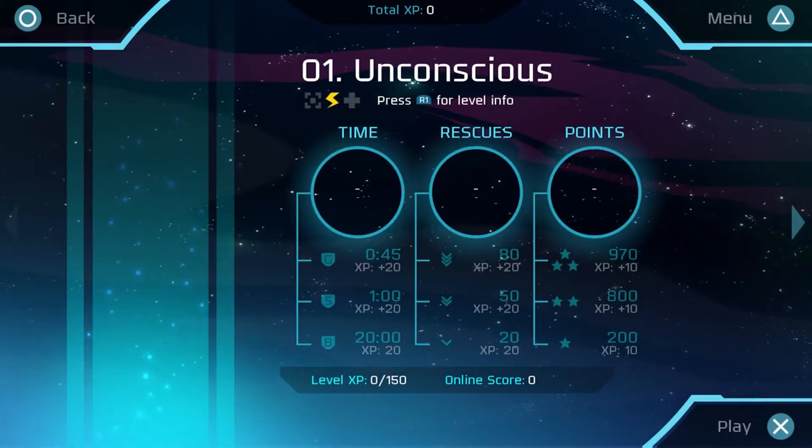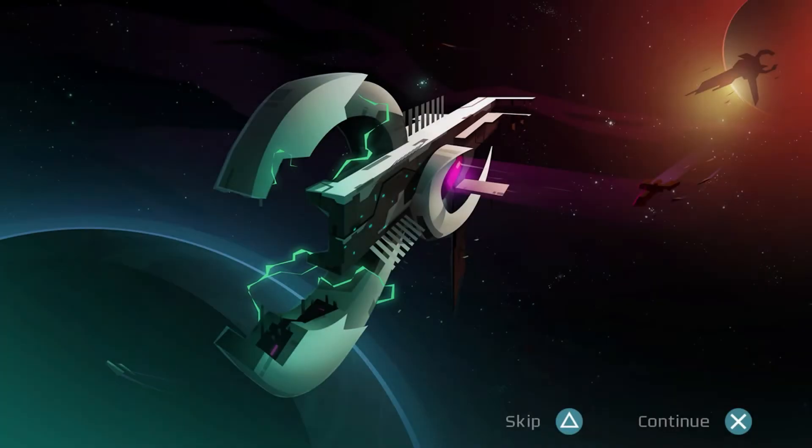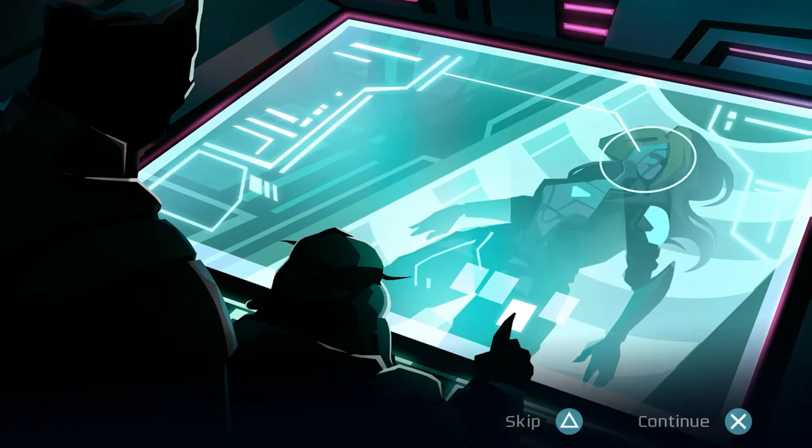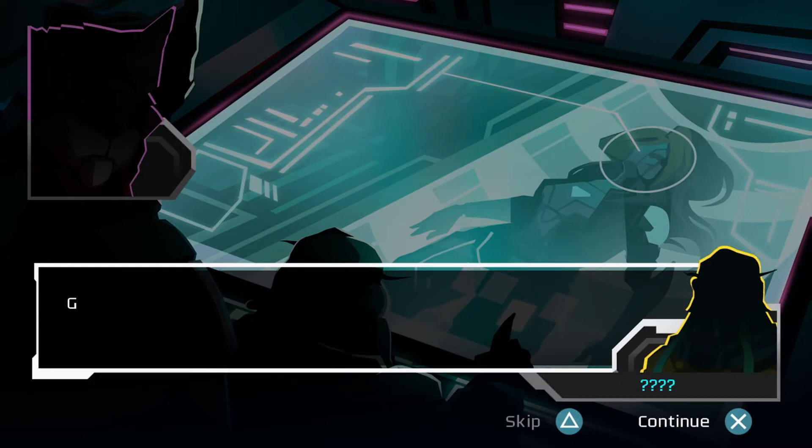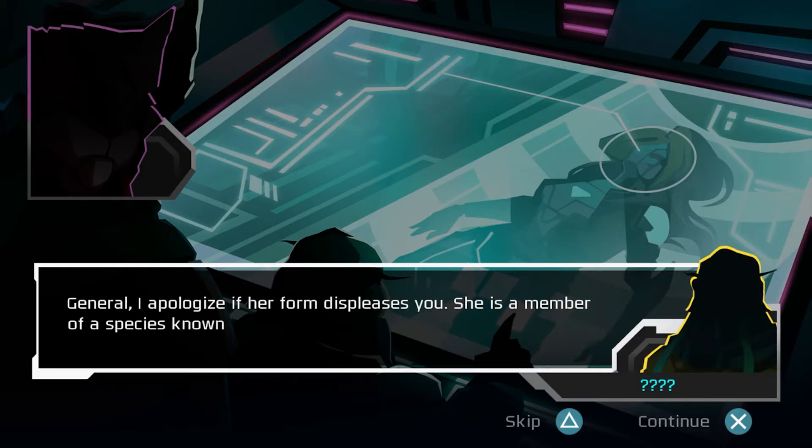I'm going to give you a little bit of background about the game and who it's developed by. This is a shoot-em-up video game developed by Future Lab, previously made for PlayStation 3 and PlayStation Portable, now released on PlayStation Vita and PS4 — this is the second version called Velocity 2X.